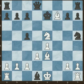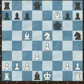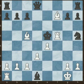Now the king goes to e7. Then white played bishop to c5 check. The king goes to f6. And now white castles, giving check again. The king captures the knight on e5. But now white played rook f5 checkmate.